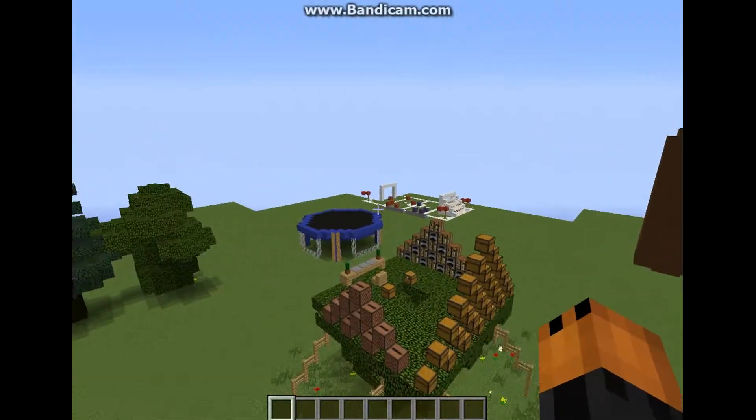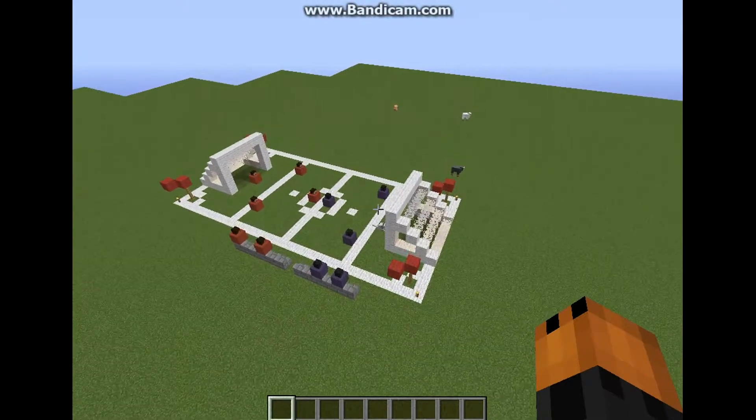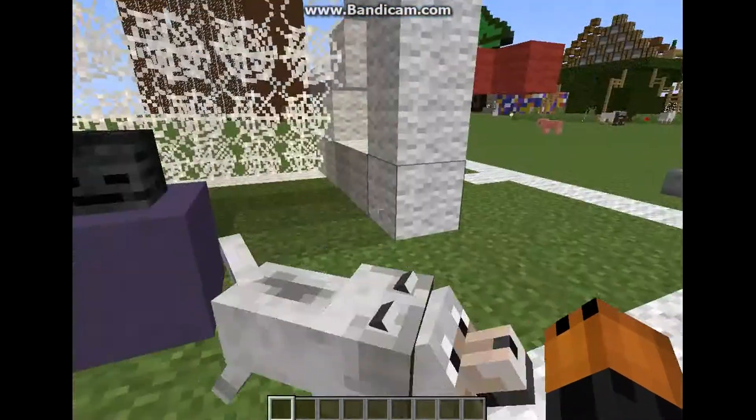Yeah, we bounced around on the trampoline for a while. D-Dog, where are you? Where'd you go? Oh, there you are — blocking the goal. Plays like a goalie.